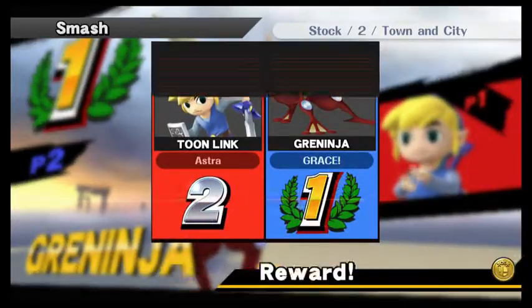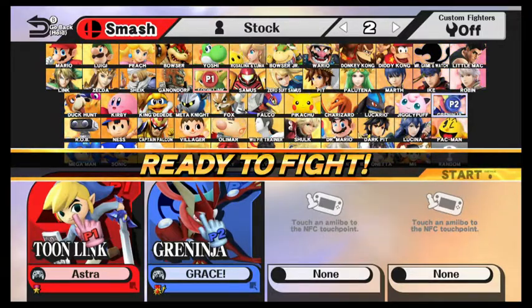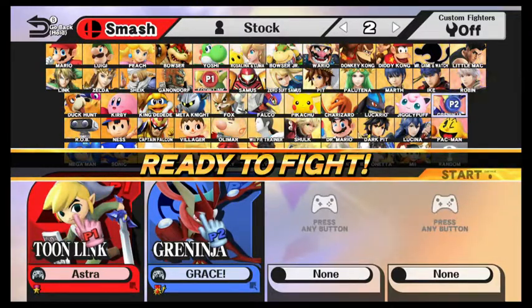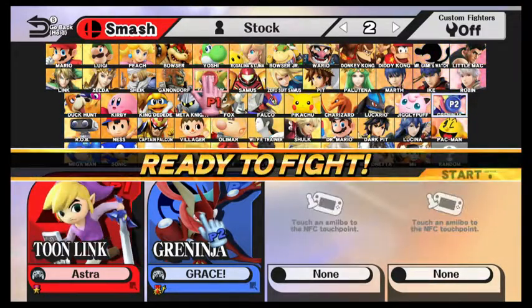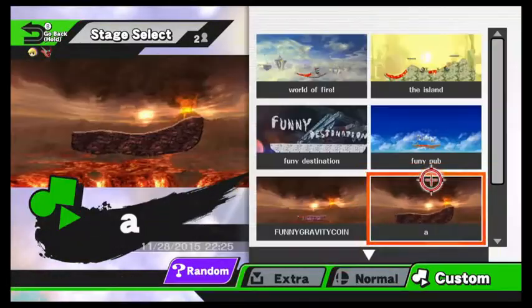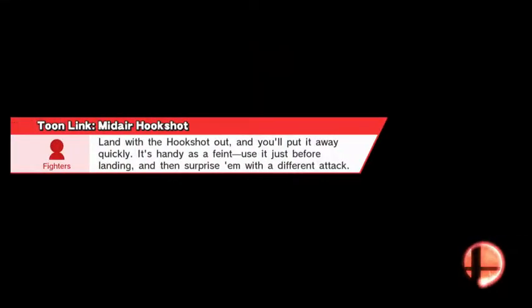We've got a game three situation right now. Loser gets fourth. I wonder what the stage will be. Astro is not really known for playing anyone else other than Toon Link — he does have a Link, but he mainly just does Toon Link things with Link and hopes it works, which it kind of does. Alright, going Final Destination — trying to eliminate any platforms, turn it into a pure neutral stage.